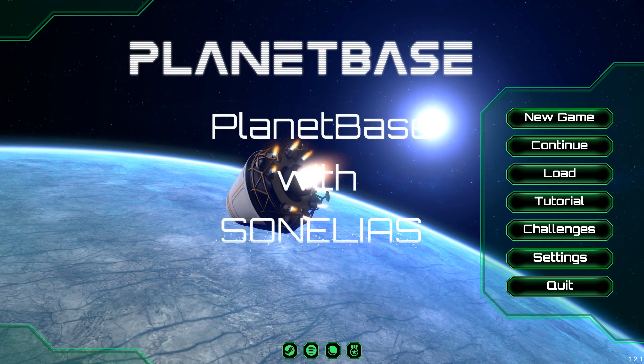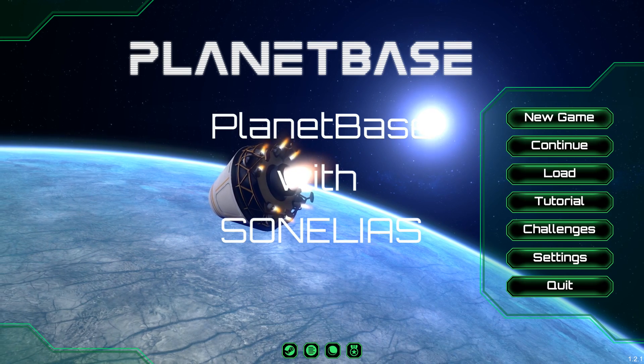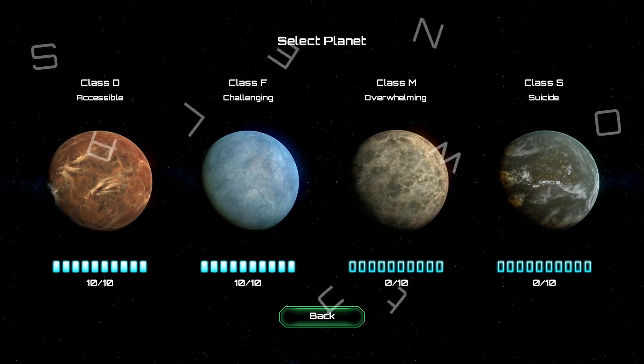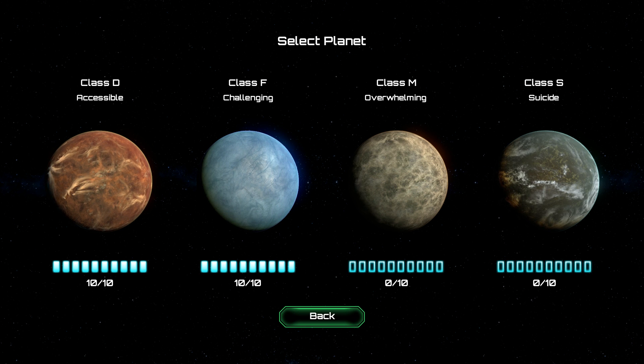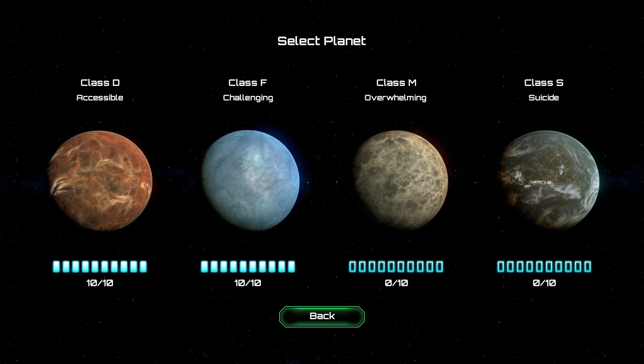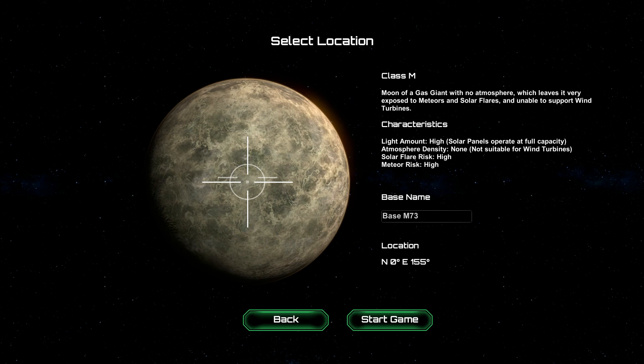Howdy folks and welcome to this let's play of Planet Blaze. We're going to start a brand new game, so we're going to click on new game. I've played two of the previous worlds, class D and class F. D is listed as accessible, F is listed as challenging. I actually thought D was more difficult than F, but that might just be my opinion. We're going to try class M — if I'm not mistaken, that represents the Earth Moon.